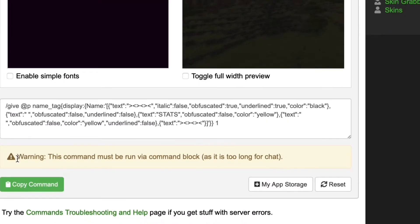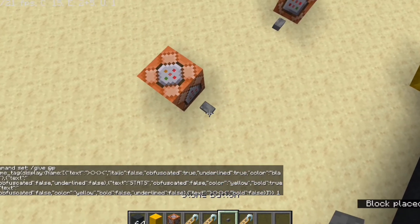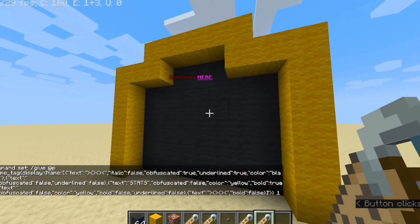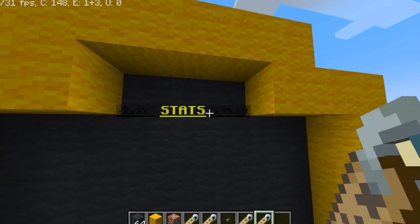Java Edition doesn't have paragraph symbols built-in, but U00A7s do that no problem. Please read the instructions on the tool — it will tell you to use a command block instead, because it will not work in chat. After you paste it in, look at that — we have what we wanted. You put it in, voilà, it looks good.